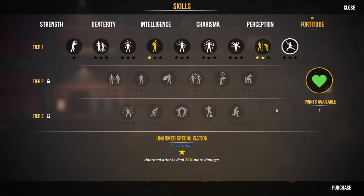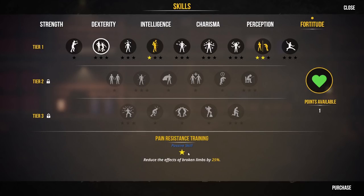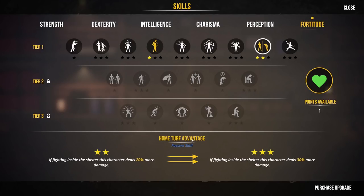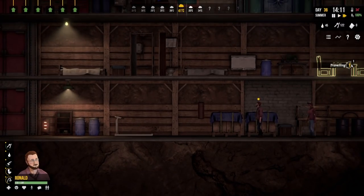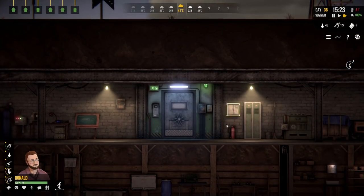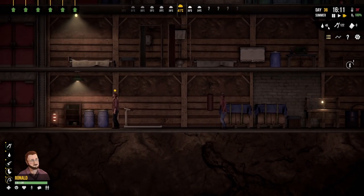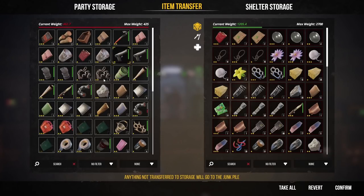Ronald has increased his strength and fortitude. Ronald, have a point in Inherent Strength because we want to make you big and strong. For fortitude, let's give him Home Turf Advantage - the character deals 30% more damage when fighting inside the shelter. Let's top that up to maximum tier. If we get attacked while everyone's back at home, he can lead the charge. We've got quite a lot of water because for some time only two people were in the shelter so they haven't drunk much. The adventuring party have arrived home with all this wonderful stuff.